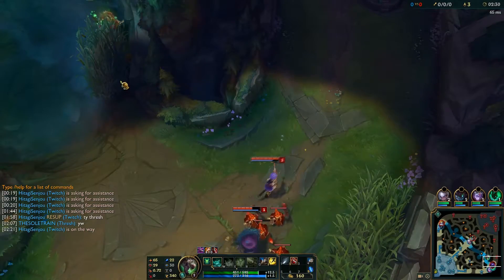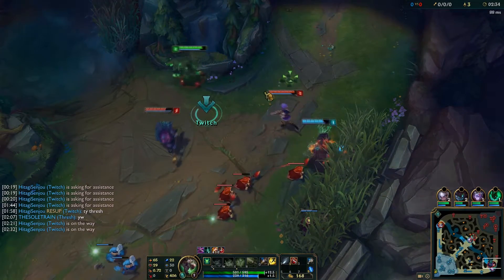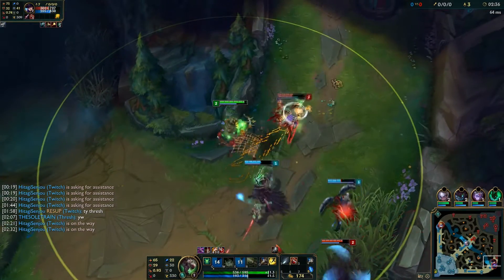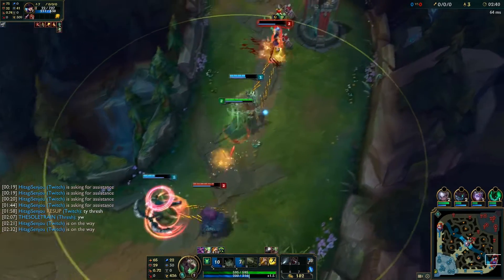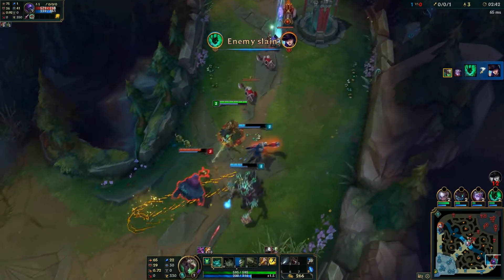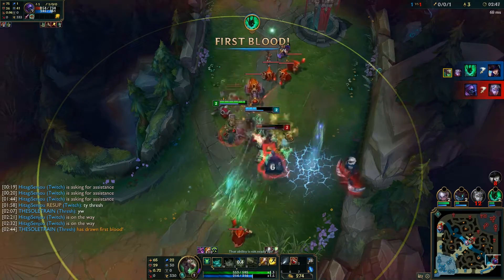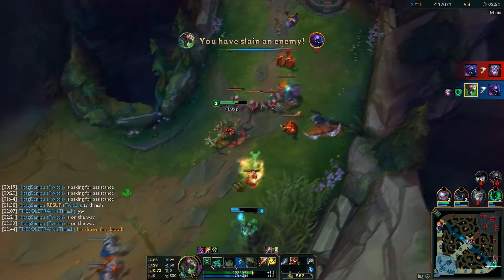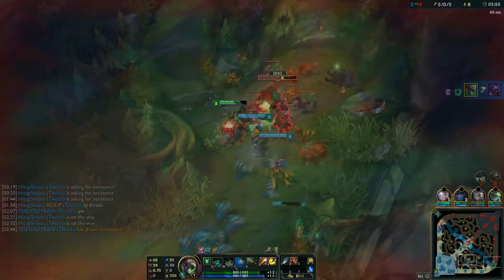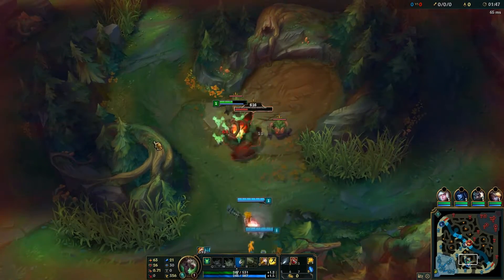What I like to do with Twitch is clear one camp and then quickly gank a lane to try to get first blood, because most of the time they don't expect it. So you want to gank a lane and try to get first blood. Keep on ganking with Twitch as, in my opinion, that's his strongest suit — just straight up ganking. What's cool is after you use your Q and your passive combined with increased auto attack speed, it makes you get a lot of stacks on the enemy.